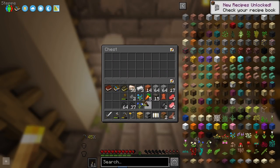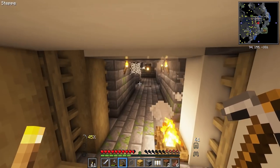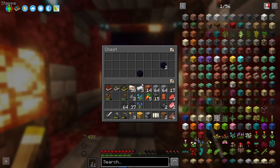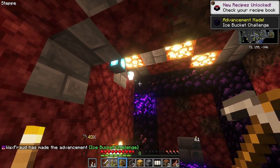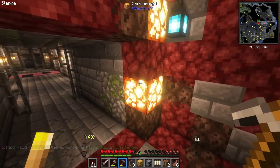It seems like we have an abandoned nether portal — we have some obsidian. That's kind of cool, this is sick. I spy — whoa, what is that? That was nuts. Let's get away for now. I have zero armor — let's at least try to get some armor before we start fighting stuff.